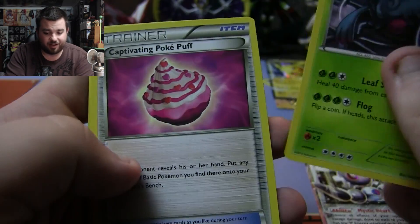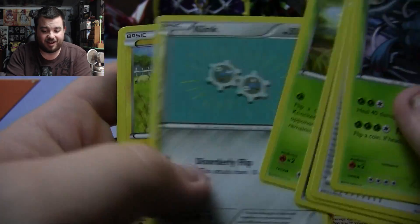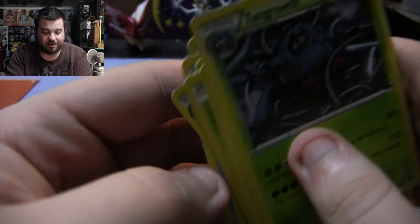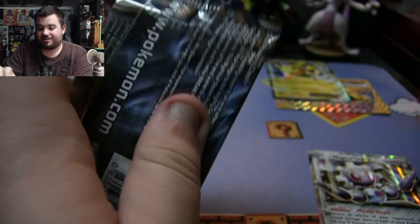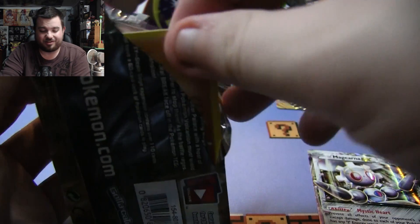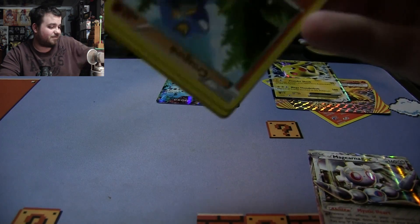Now for the Steam Siege packs. If it's not a Volcanion, I don't care — I've got enough Magearna and enough of everything else out of this set. Pack contents: Tangrowth, Captivating Pokepuff, Drifblim, Pawniard, Seedot, Klang, Mareep, Bergmite, Larvesta, and a Nidoking. This is going to be close. Come on, Magearna, you need one more good card.